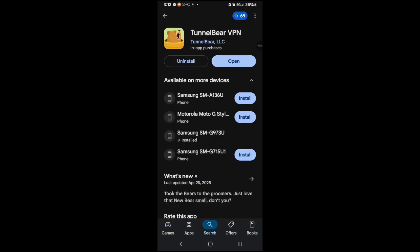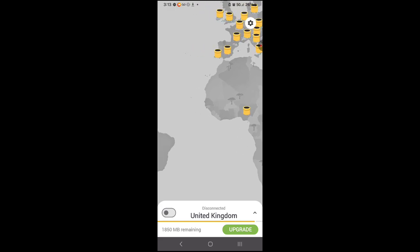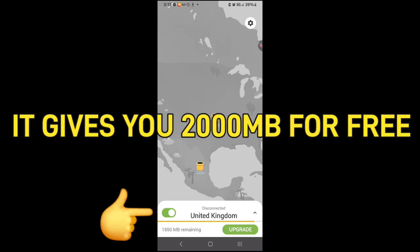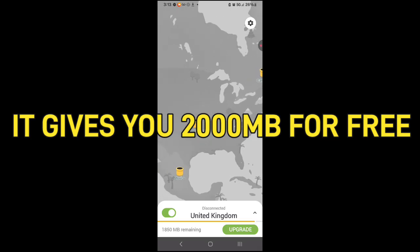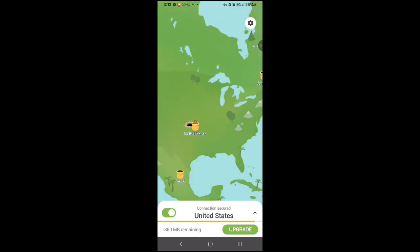There's one here on the screen — TunnelBear VPN. It's completely free. You can get the pro version which I think is ten dollars a month, but for now if you want to try it out you can get TunnelBear. All you have to do is go ahead and create an account, then just turn it on. We'll just go ahead and wait — as you can see you have 1850 megabytes remaining on the free tier.